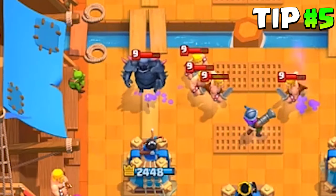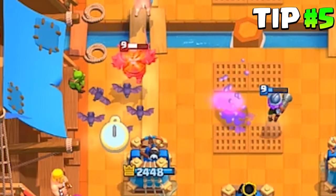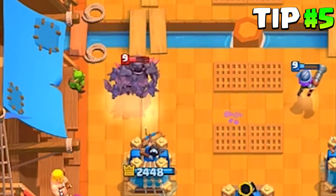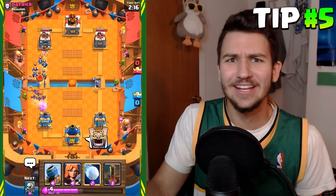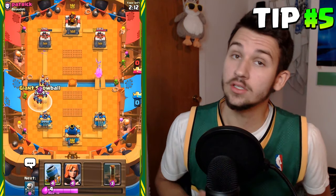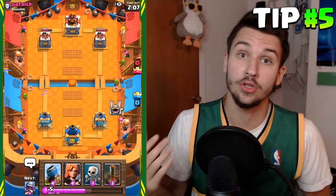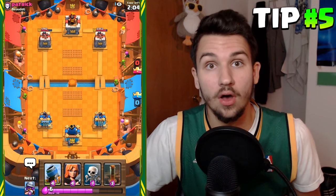These next two tips are defensive. The first is to use the Hog Rider on defense — you can use it in so many different situations. In one situation I had here, there was a Pekka coming at my tower. I didn't have Skeletons in hand and didn't have much to deal with it. I used the Hog on defense, it worked like a charm, and I even got hits on tower. Definitely use your Hog on defense — it's a powerful tool.